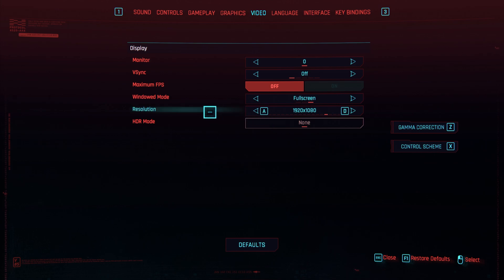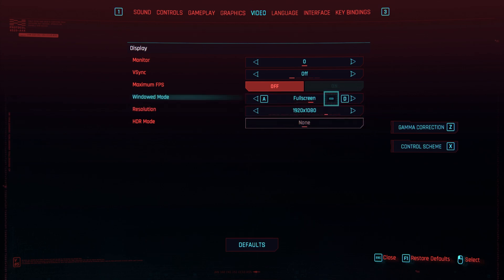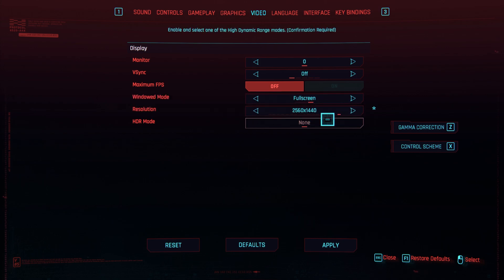First of all, simply make sure that the resolution matches the actual resolution of your physical display. If your display is 2K, make sure to set it to 2K — 2560 by 1440. It should always be set to this, even if you want to play the game at a lower resolution — we'll get there in just a second. Then make sure windowed mode is set to full screen for the absolute best performance, then simply click Apply.